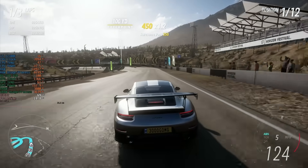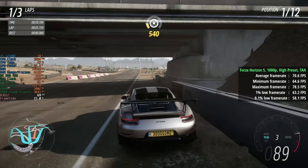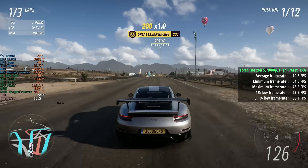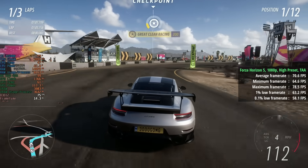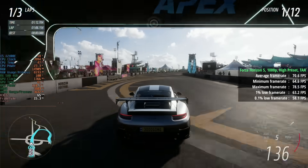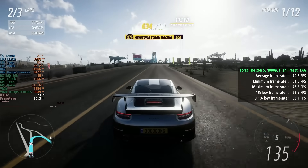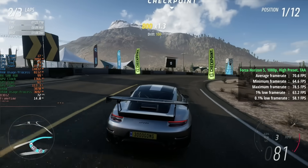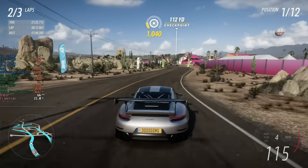Forza Horizon 5 with the high preset and TAA did give us a low memory warning when we first started up, but overall the average came back at 71fps so can't really complain. We can drop to medium if we want to improve those percentile numbers a little bit, but personally I don't see a reason to. I think this is a more than decent experience and I'd be inclined to stick with the high preset. You could always enable FSR if you want to bump things up a tiny bit performance-wise, but I'd happily play like this.